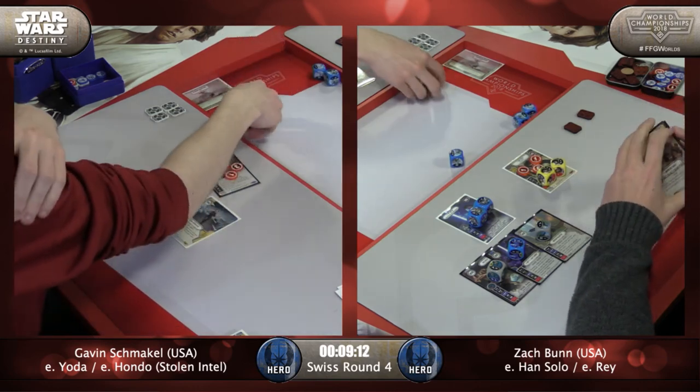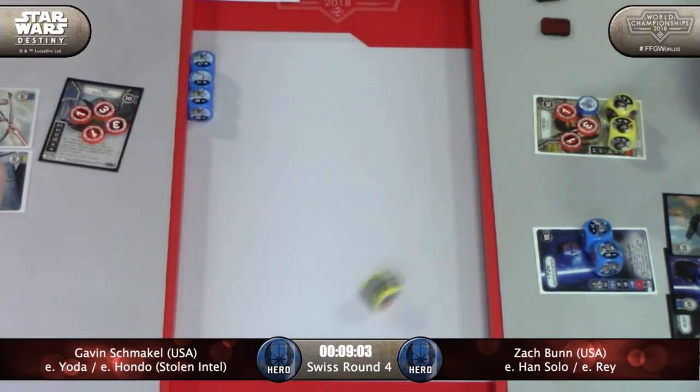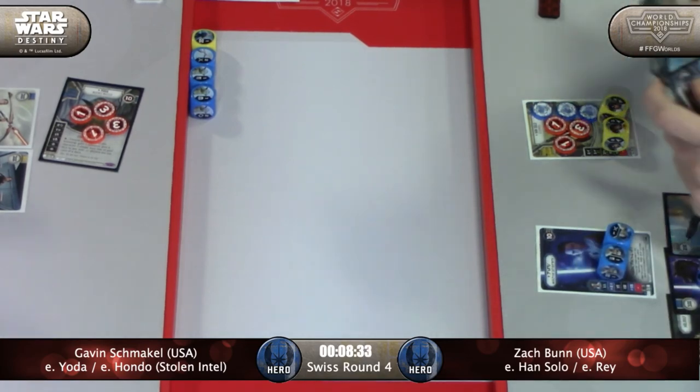Yoda just does not have enough upgrades to be a big threat yet - more healing for him though. There we go - the Lone Operative special, that's better, two resource. Man, that was about the best thing Yoda could roll. Re-rolling the two Focus into a special - I'd take that if I was Gavin, but not that way. Zach ending the round here. Yeah, I didn't see that coming, I did not either.